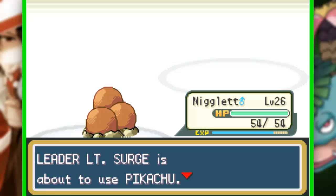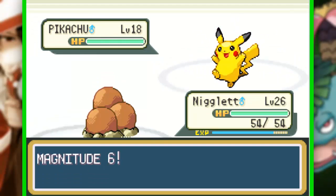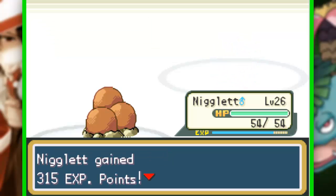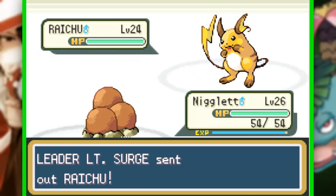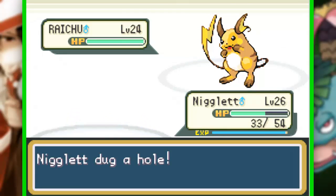O nosso único problema é que o Raichu dele é bem rápido. Ele tem um Pikachu também, mas o Raichu dele é muito rápido. Magnitude 6 — tchau, Pikachu! O Magnitude é um excelente ataque. Quase chegou no level 27 também. O Raichu dele é muito rápido, esse é o único problema — ele tá level 24. Vamos usar o Dug porque eu acho que o Dug mata.